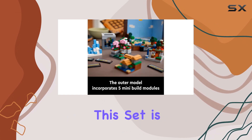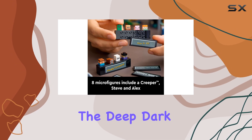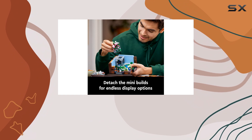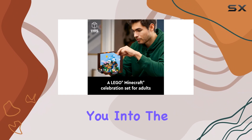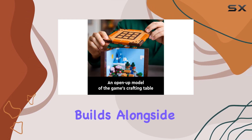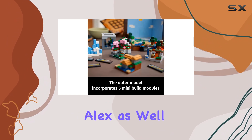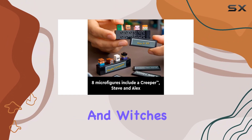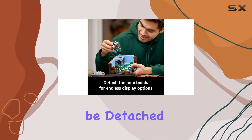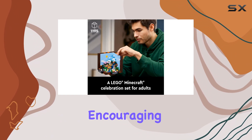One of the standout features of this set is the representation of 12 distinct biomes, including the Deep Dark, Lush Cave, Swamp, and Cherry Grove. Each biome is meticulously crafted, transporting you into the diverse landscapes of Minecraft. The inclusion of five mini-builds alongside eight micro-figures, featuring iconic characters like Steve and Alex, as well as classic mobs such as Creepers and Witches, adds to the charm and versatility of the set. These figures can be detached from the main model, providing multiple display options and encouraging creative play.